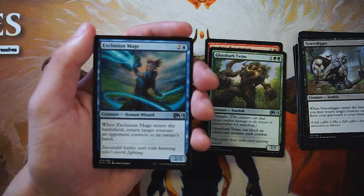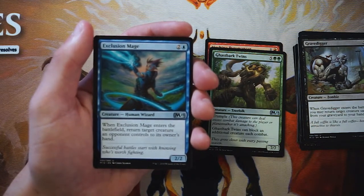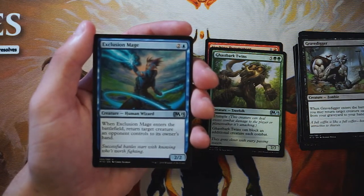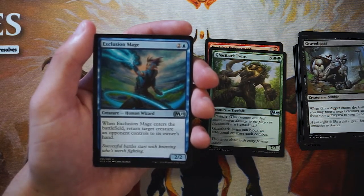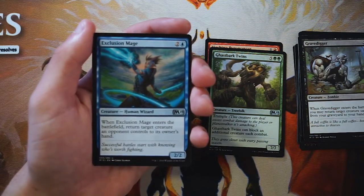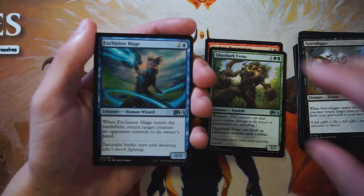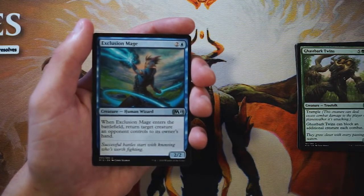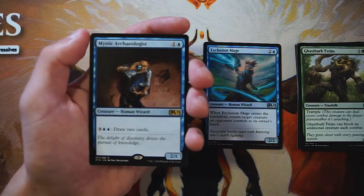Exclusion Mage is a two-two for two and a blue — when it enters the battlefield, return target creature an opponent controls to its owner's hand. This is a very good tempo play, and it's only three mana, so it's going to be playable at most points of the game. By turn three you can play it, and thereafter it's still very strong. I really like this — it fits my playstyle leaning towards tempo, so this is the pick so far.